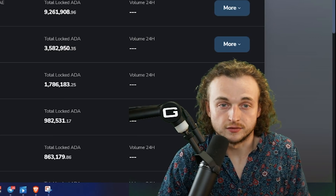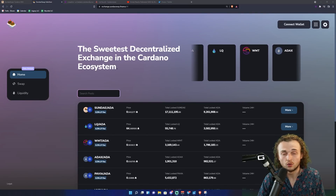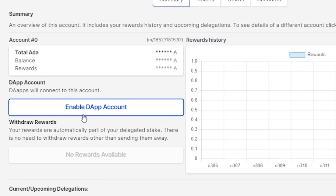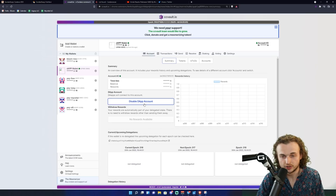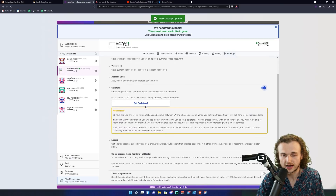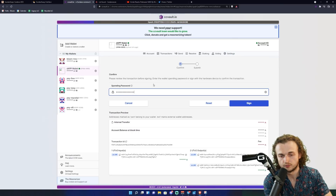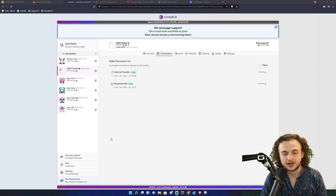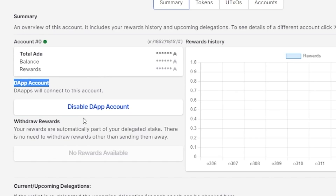After setting up CCVault and transferring ADA over, open the CCVault browser extension. Click the 'Enable dApp Account' button. Then go to Settings, then Collateral, enable it, and click 'Set Collateral.' You'll need to type in your spending password — there will be a fee of about 0.2 ADA to set the collateral. Once submitted, wait for the blockchain to confirm both transactions: the internal collateral transfer and the ADA receiving transaction.